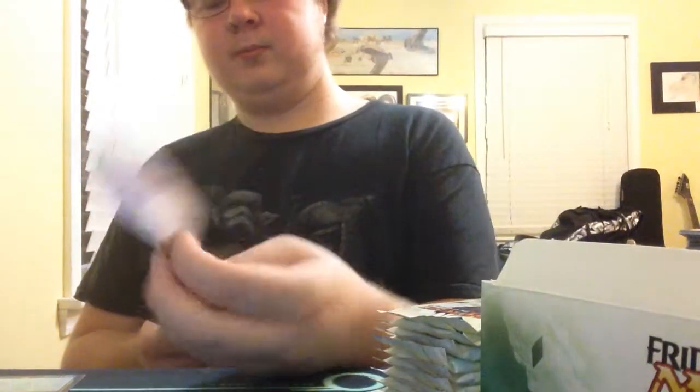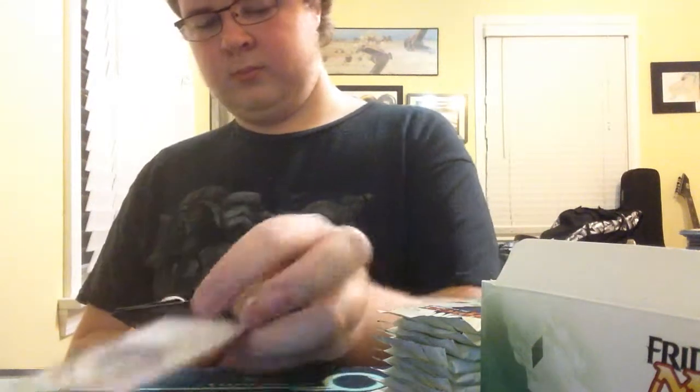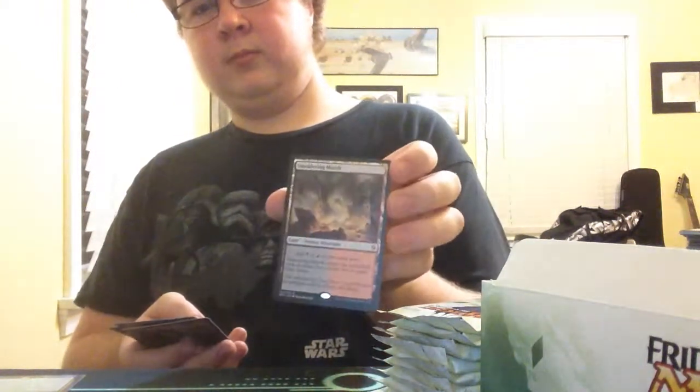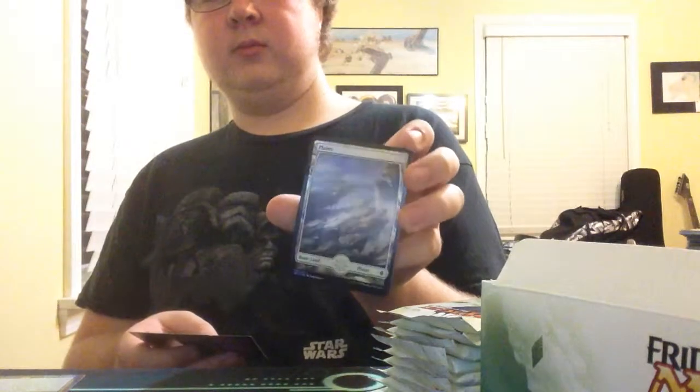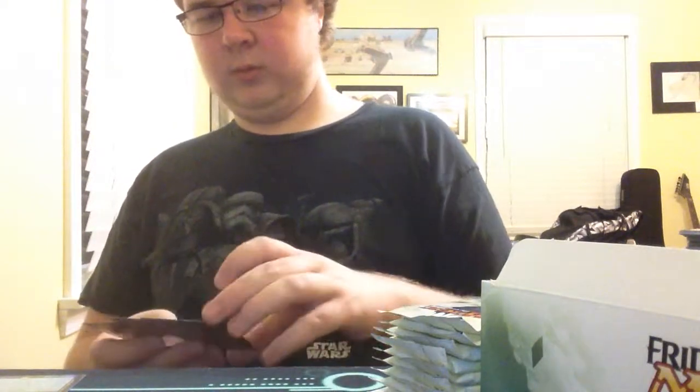Are we going to get a fetch because I accidentally sold a land? We have a Forerunner of Slaughter. Blighted Woodland. Titan's Presence. We have a Smoldering Marsh — nice. Never mind, we did get something nice. Now we got a Foil Plains — it's really cool. And then Plains as our marble. And we have the Eldrazi Scion.